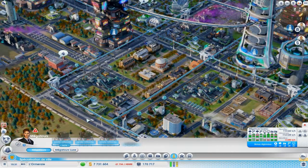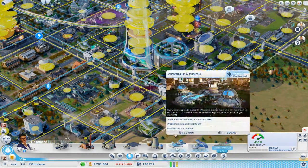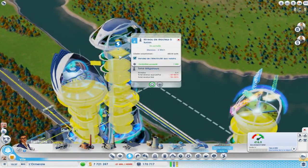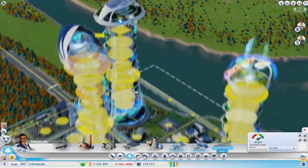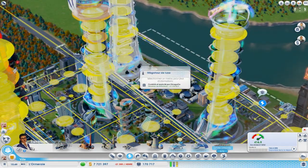Alors, qu'est-ce qu'on a sinon au niveau de l'électricité ? Les centrales à fusion qui permettent de générer une grosse quantité d'électricité et qui ont besoin d'être alimentées au début. J'en ai construit une ici. En gros, vous allez la construire et elle va vous pomper pendant l'activation — elle va pomper toute l'électricité de votre ville, et il faut qu'il y ait une grosse consommation électrique déjà dans votre ville. Sinon, le moteur n'arrivera pas à se démarrer. À partir du moment où il est démarré, il va générer de l'électricité quasiment autant qu'une centrale nucléaire sans aucun problème secondaire. C'est génial.